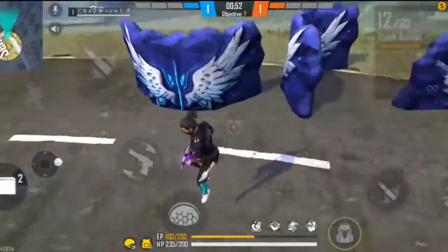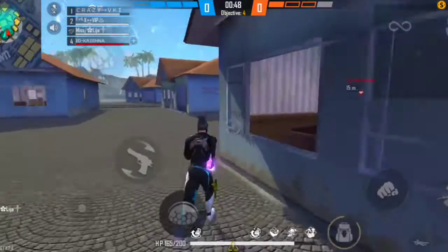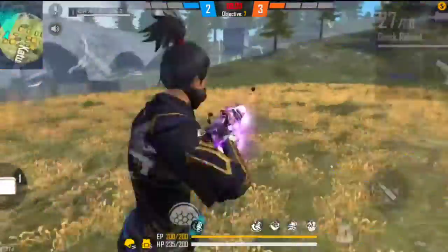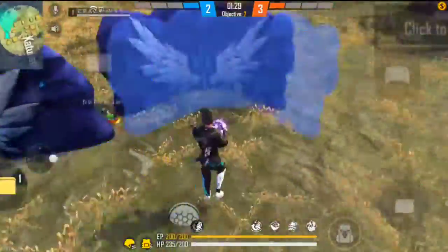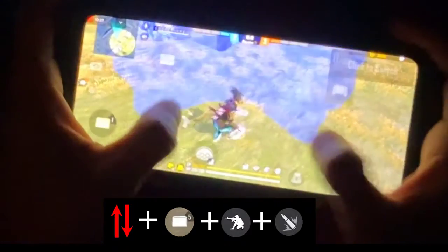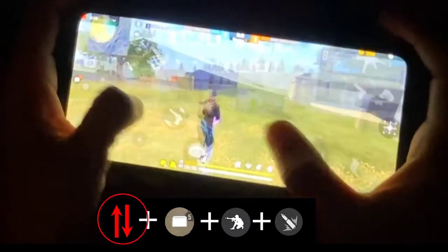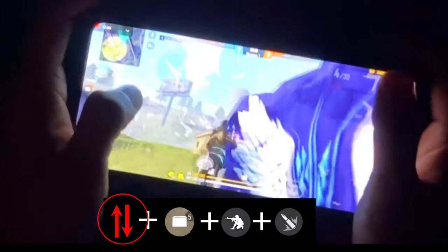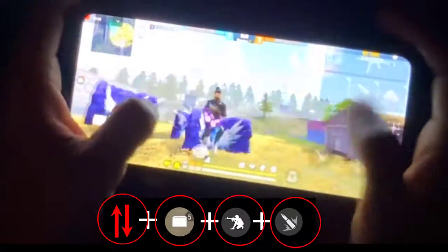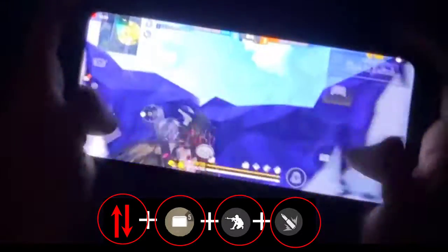With the sit-up gloo wall, to execute it: first drag forward, then stop and at the same time click the gloo wall button. If you do it correctly you will be perfectly set up. This works for both two-finger and three-finger players.